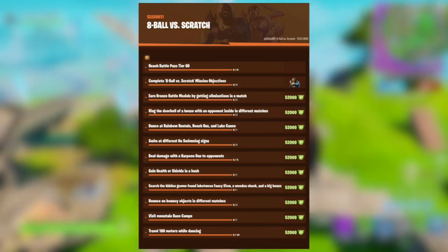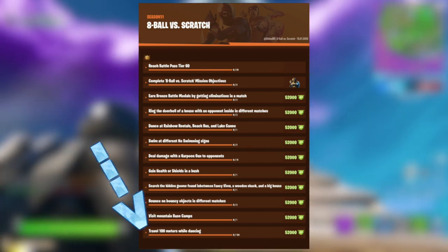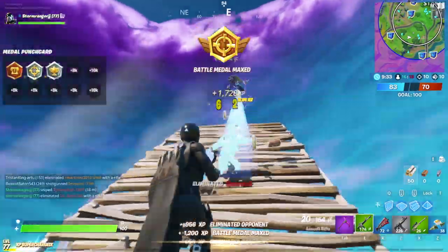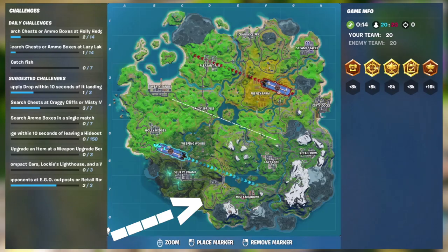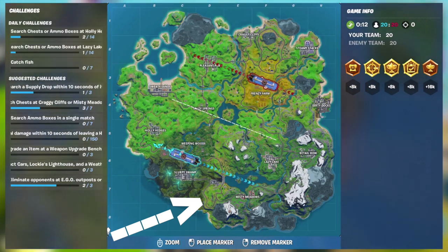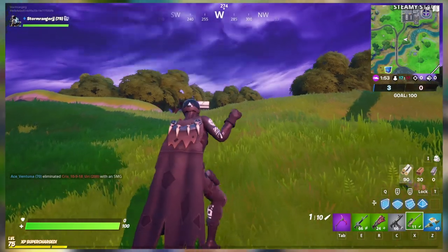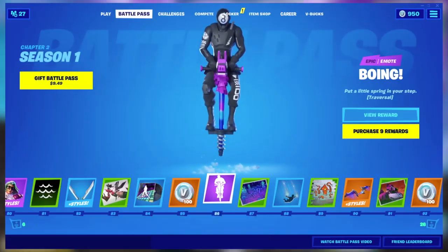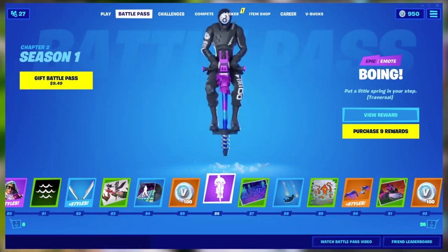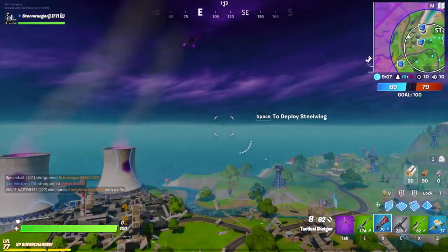The tenth and final challenge out of all the 8-Ball vs Scratch challenges is to travel 100 meters while dancing. Just go into a safe game mode like team rumble, find a remote location on your side of the map where you know opponents won't be, and then use a traversal emote to dance and travel at the same time. In case you don't already have a traversal emote, you can get one for free with this season's battle pass by hitting tier 86.